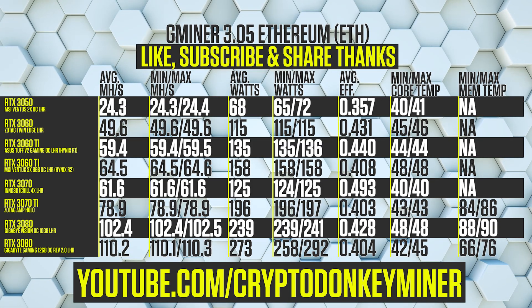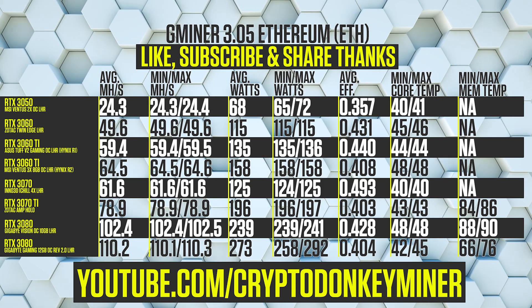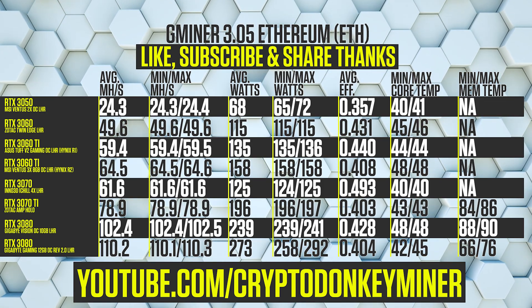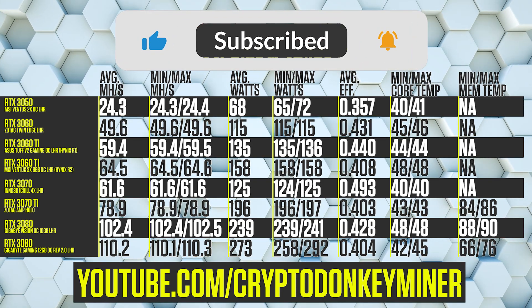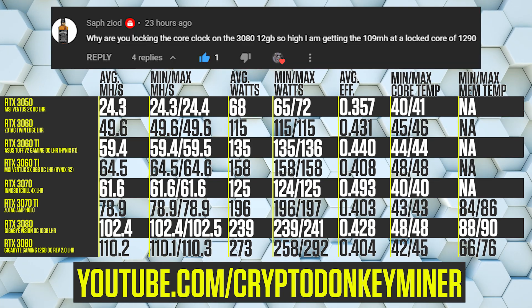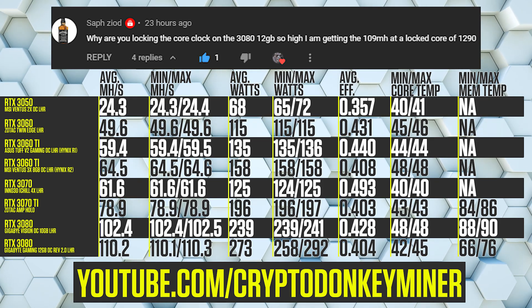Here we have the results for all the cards mining Ethereum with Gminer version 3.05. As always, we see the RTX 3050 completely dominate. If you haven't subscribed, now would be a good time to do it and hit that bell notification. Thanks to ZapZoide for the new RTX 3080 12GB overclock settings.